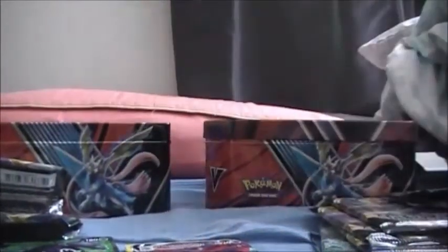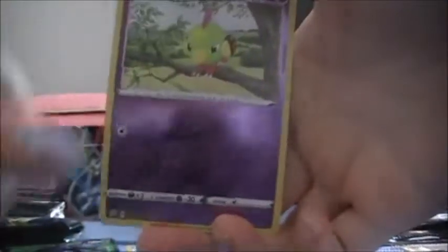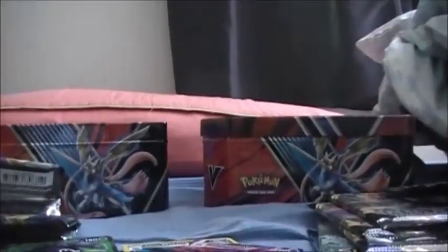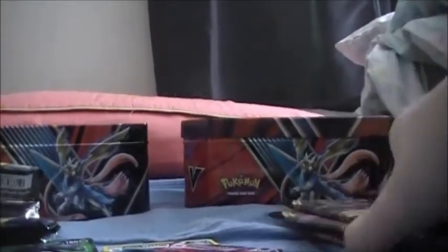Alright, let's see what we got here in the Rebel Clash pack. We have got Darkness Energy, Medicham, Bewear, Speed Lightning Energy, Milcery, Growlithe, Impidimp, Bunnelby, Phantump, Natu, and Diggersby. Alright, that is a pretty good opening so far. Now let's go open our other ones.